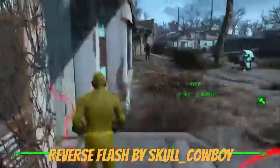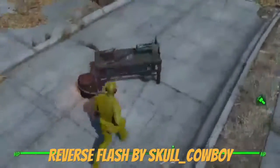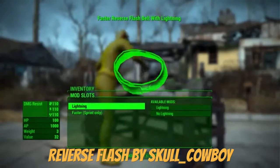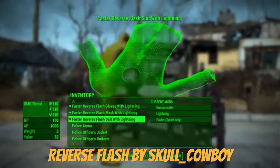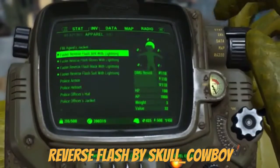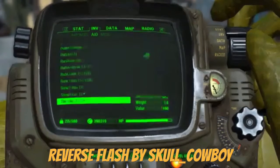There's a lightning effect which is pretty awesome. You can make it faster just by adding it to the armor on the workbench, so you can have the fastest speed with the lightning on it. You can run a lot, which is awesome. Also, if you want to slow down time, there are a few things you can craft with this mod.